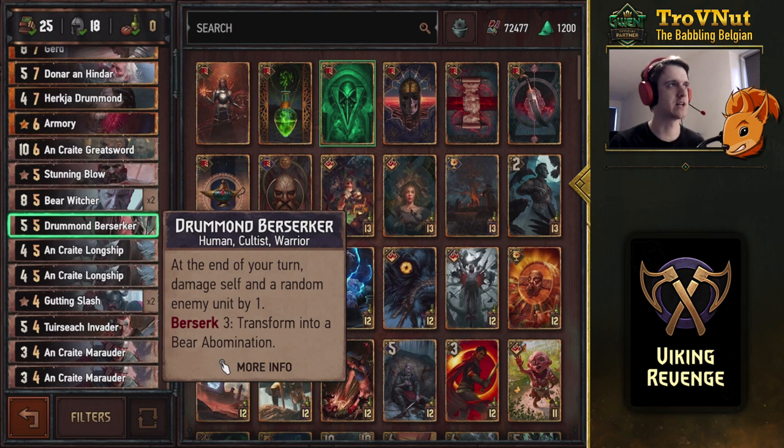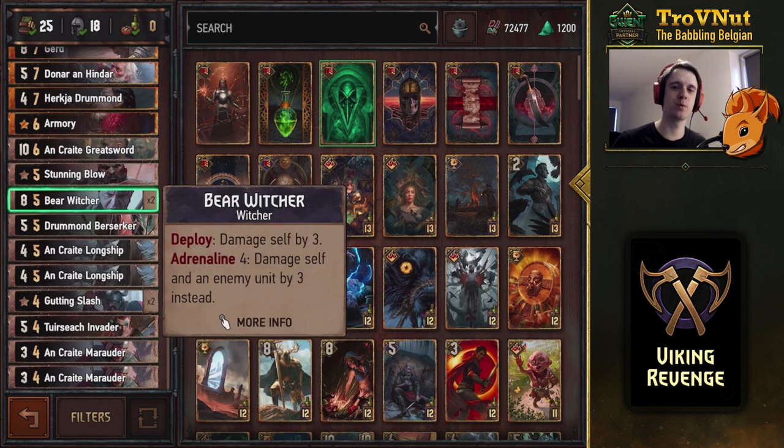Drumming Berserker is here as a filler for the five provision slot. I didn't know what else to put there — you could go for another Stunning Blow, but the Drumming Berserker is better as a passive card that doesn't need other units. It gives you two damage pings and then transforms into a six power unit, which is very good value for five provisions.